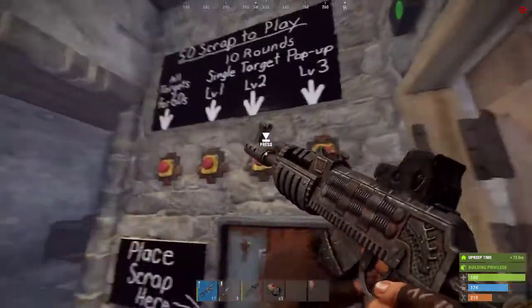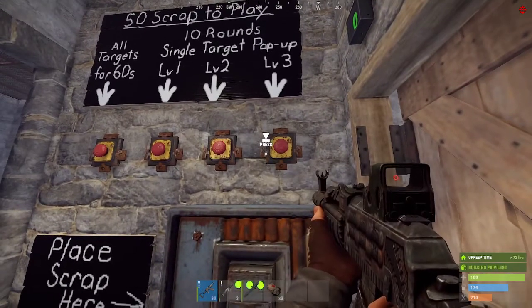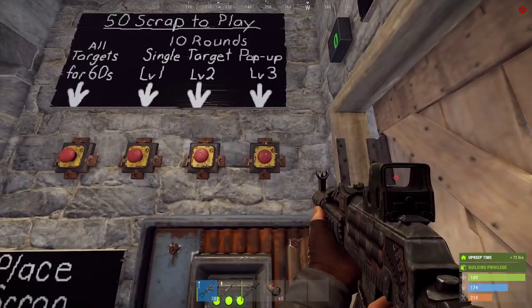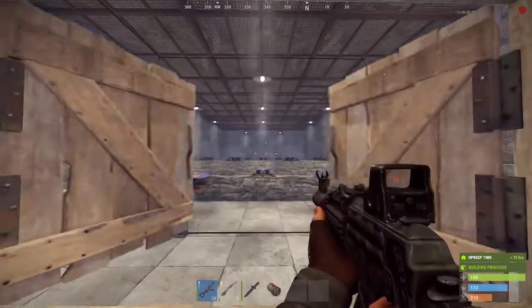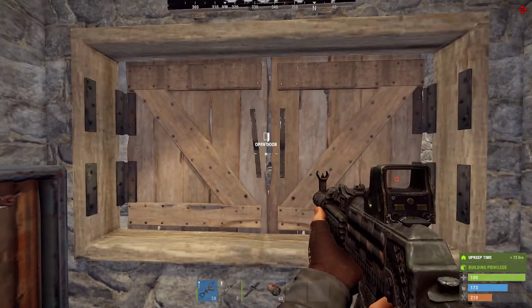The other game modes are: a single target will pop up, the door opens, you have a certain amount of time to down that target, then the door closes and the targets reset. The difference is the timing — one mode gives you five seconds of scoring time, another gives three seconds, and another gives two seconds.